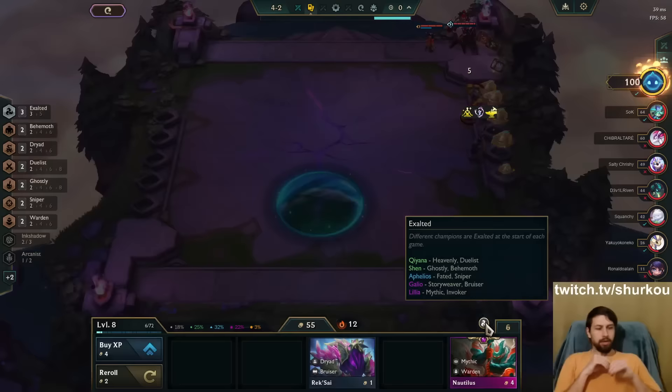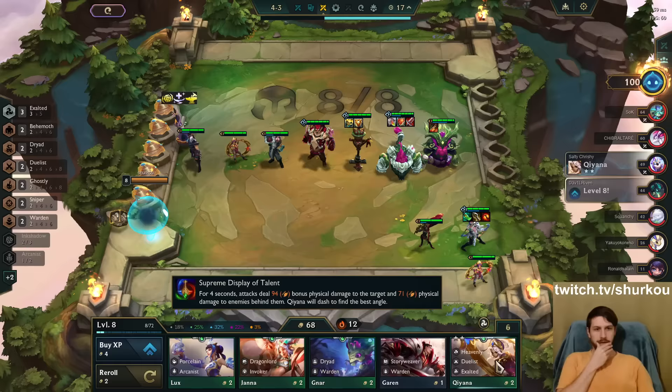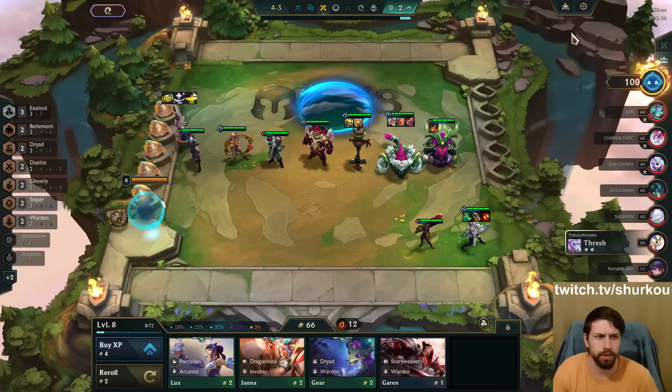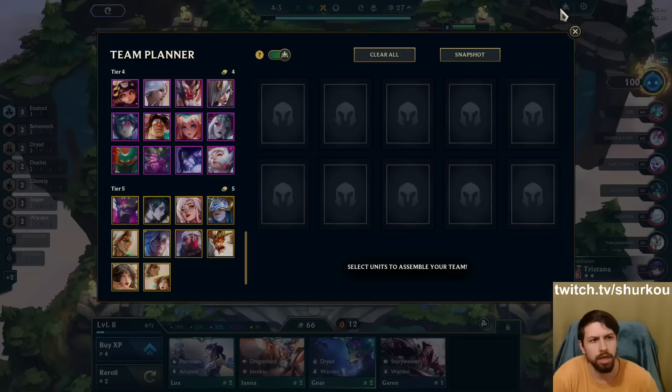Galio, Lilia, Aphelios - is that even good? Not really. Shen - I could play Shen, Kiana. I definitely want to play Exalted, right? I'm level 9. I'm already getting 12% bonus damage, which is insane. I have to play Exalted. I'm pretty sure I play Shen, Kiana. I play melee carry - 2 melee carries. Because I have Bloodthirster, Death's Defiance, and Harm Assist.